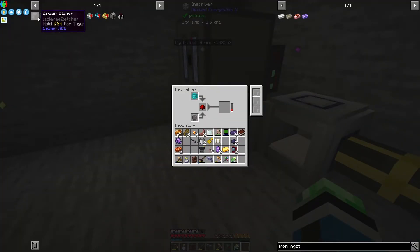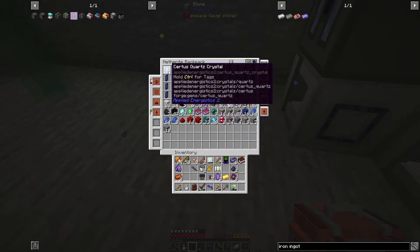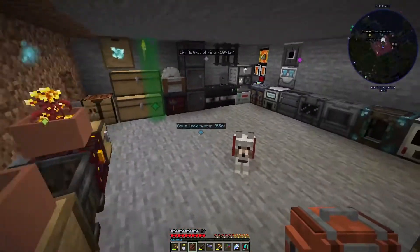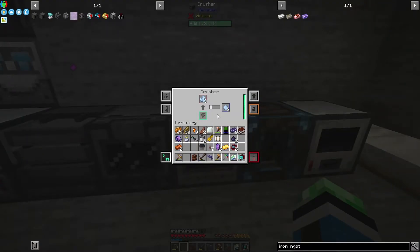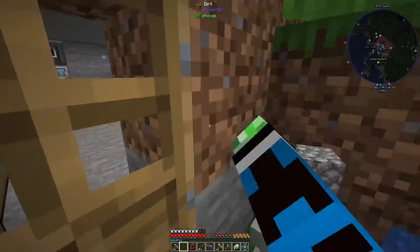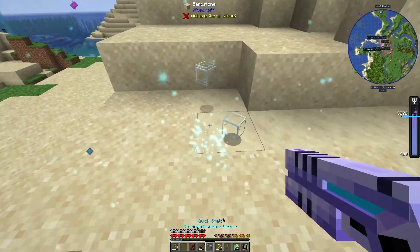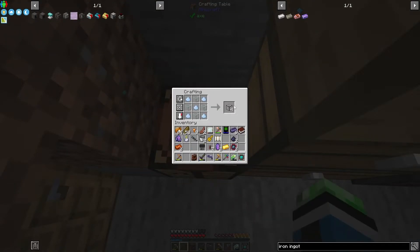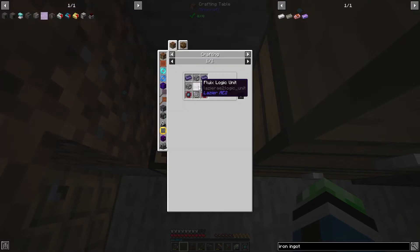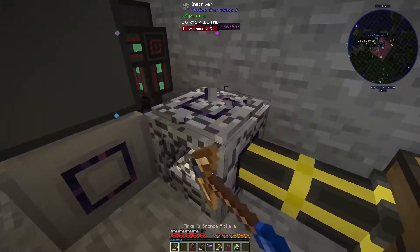We get an engineering processor. Then we need some more quartz glass - do I have any quartz glass? Probably not. Let's go ahead and get this ready to crush. There we go - some sort of quartz. Then we just need to make some quartz glass, which should be no problem. Looks like a fluix logic unit. Then we just need the inscribers and my universal press.